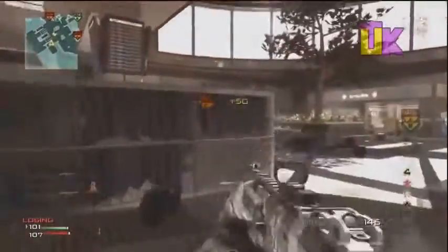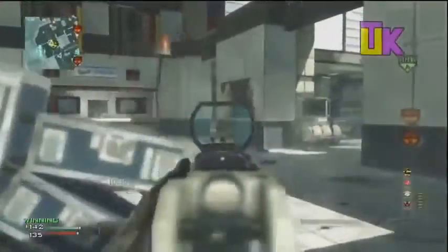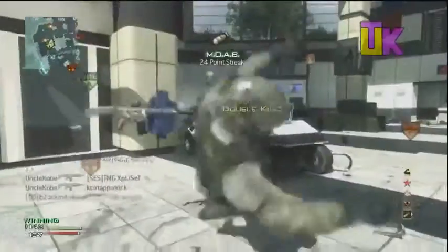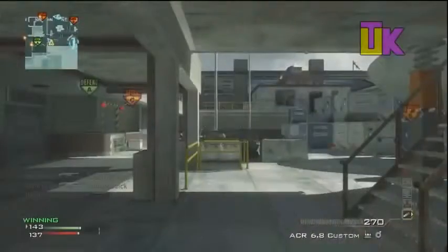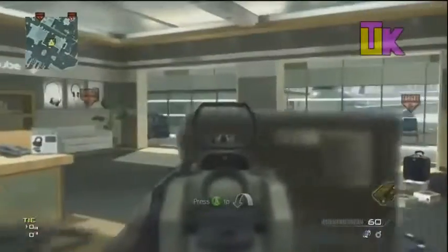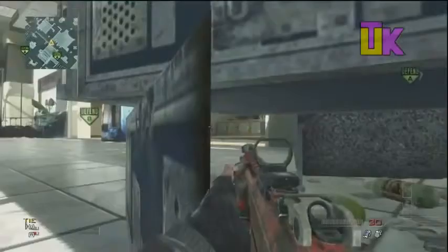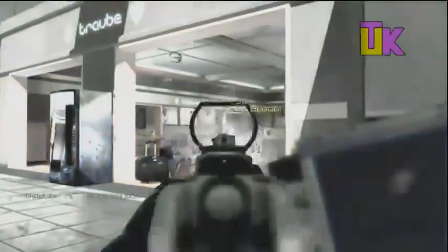Moving on to the final map, we have Terminal. This map has been out for two different titles already, so new and unique spots are very hard to come by, but I have two that are meant to take out campers and people holding power positions. My first spot is another peekaboo spot used to take out the guy in bookstore — being the middle of the map it is a very high traffic area and there is typically always at least one enemy in there. All you have to do is crawl up to these suitcases until they become transparent, then once you see your target pop up and take him out.